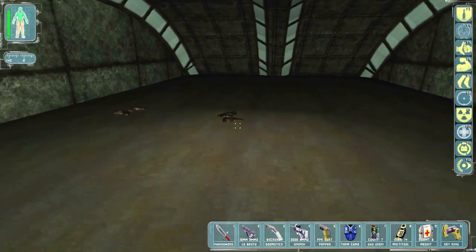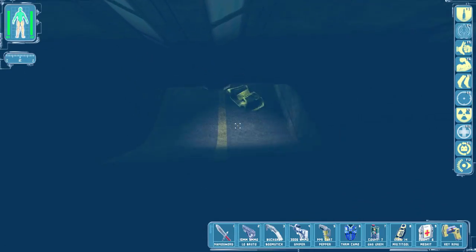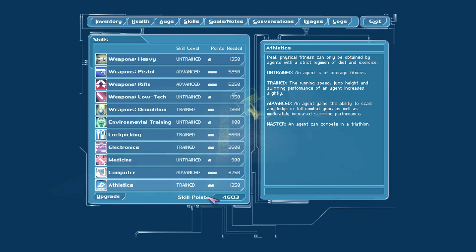Goodbye, regular dragon tooth sword. Let's see — we can actually upgrade our athletic skill. I was actually going to do that. Ability to scale any ledge in full combat gear — you know what, let's just do it.